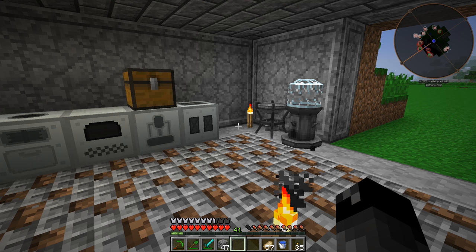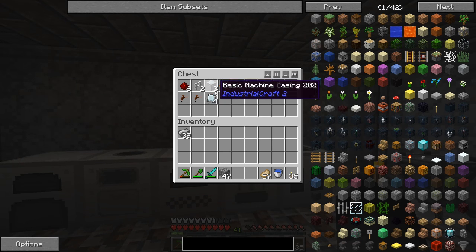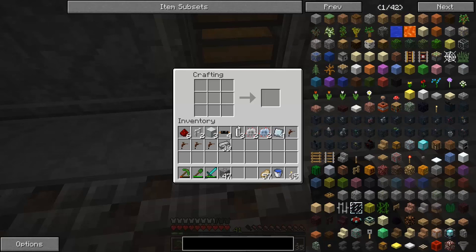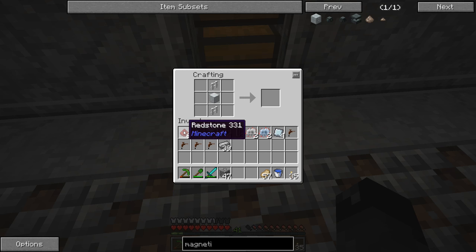We should have just about everything made except for a part here and there. These are all the parts I just got done making - we need all these different bits and pieces for making a magnetizer. Let's go ahead and start. We need a magnetizer from Industrial Craft 2 - we'll do this manually. That should be six redstone.